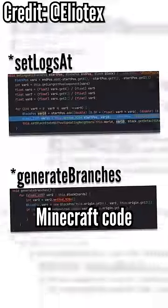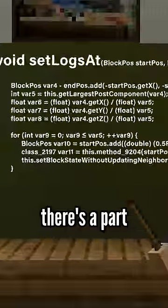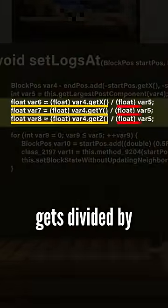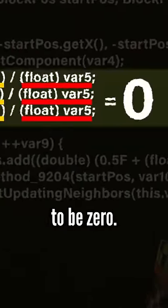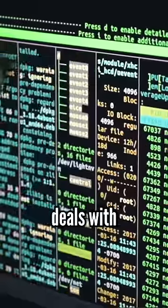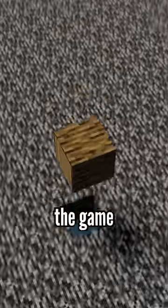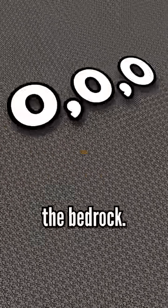The glitch is part of a function in the Minecraft code that spawns random branches for large oak trees. Within the function, there's a part of the code where one variable gets divided by another variable, and it's possible for that second variable to be zero. You know what happens when you divide by zero. But most computer code deals with dividing by zero by just returning zero instead of completely breaking — so instead of crashing the game, the log just gets placed at coordinates 0,0,0, right inside the bedrock.